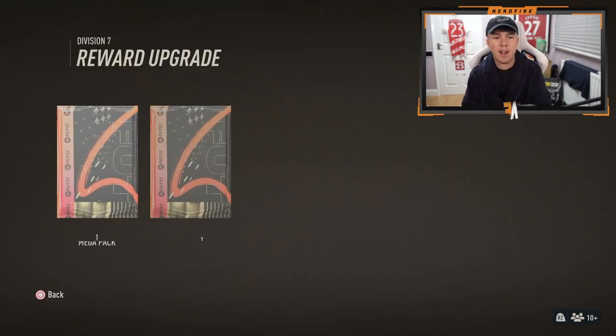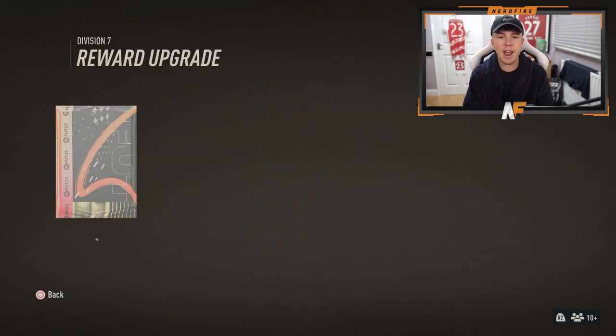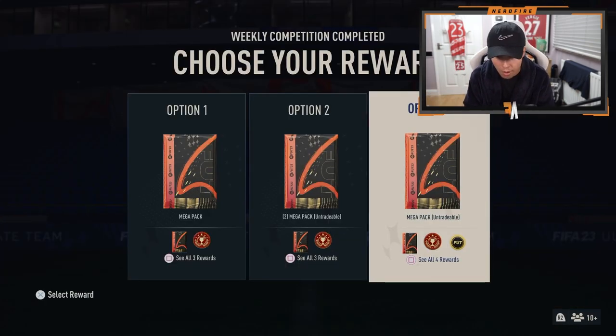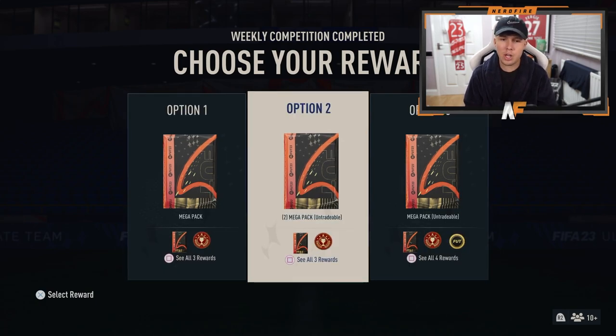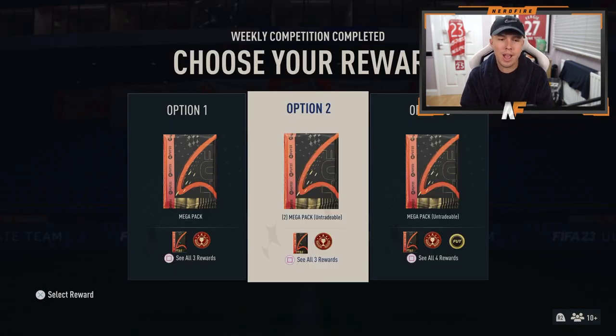My options are: a Mega Pack, Premium Gold Players Pack, 100 Champs Qualification Points tradable. Then 2 Mega Packs untradable, 2 Premium Gold Player Packs untradable and 100 points. Or the final reward: a Mega Pack untradable, Premium Gold Player Pack untradable and 12,500 coins with the 100 qualification points. But I don't really care for the 12,500 — I'm going to go for the packs. We want to see if we can pack some players early in FIFA, so we're going with 2 Mega Packs and 2 Premium Gold Player Packs, untradable. Let's select and claim them.